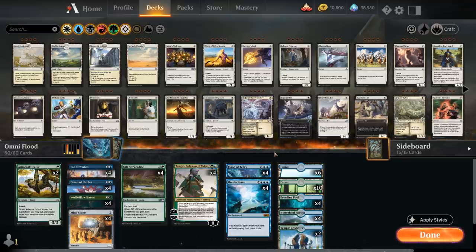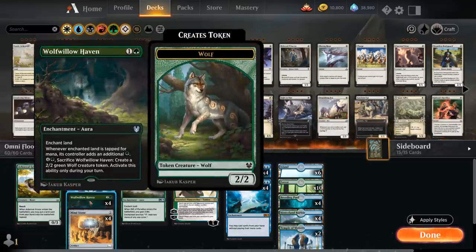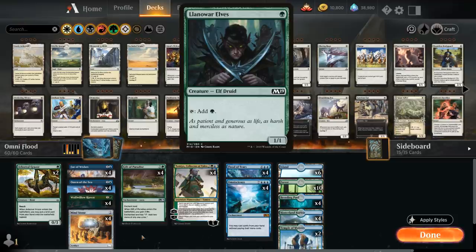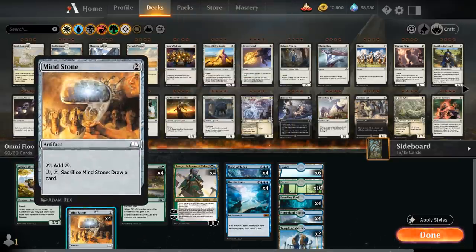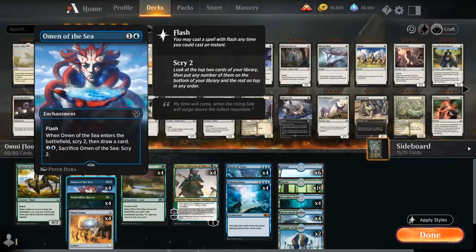Looking at the rest of the deck — we need four non-land, non-token permanents in play to combo with Flood of Tears. Boreal Grazer comes in handy as a one-mana card to ramp, put an extra land in play, provide a body to protect our planeswalkers, and count toward Flood of Tears. At two mana we have both Mindstone and Wolfhaven to help ramp and provide extra non-token permanents. The deck is built without mana creatures like Llanowar Elves since they're very susceptible to removal, and as a combo deck we don't want the opponent easily interacting with our pieces.